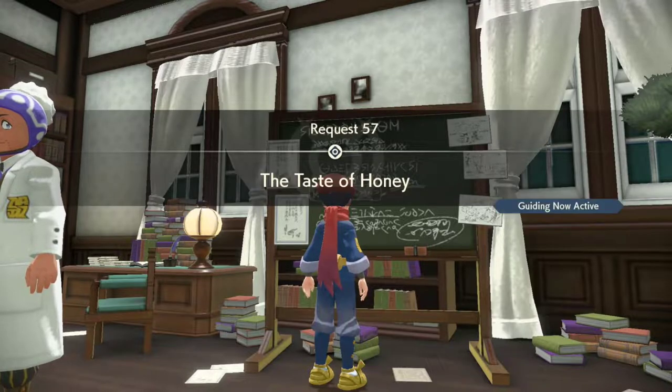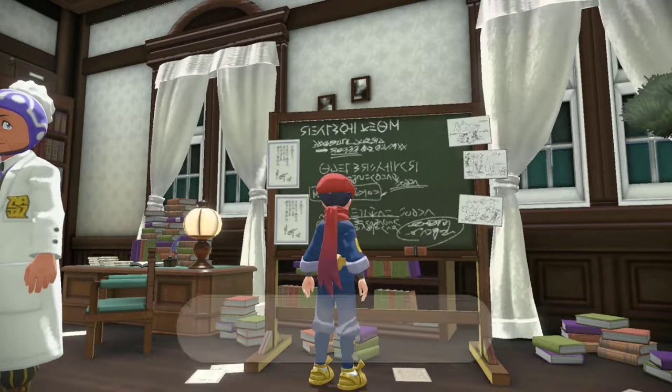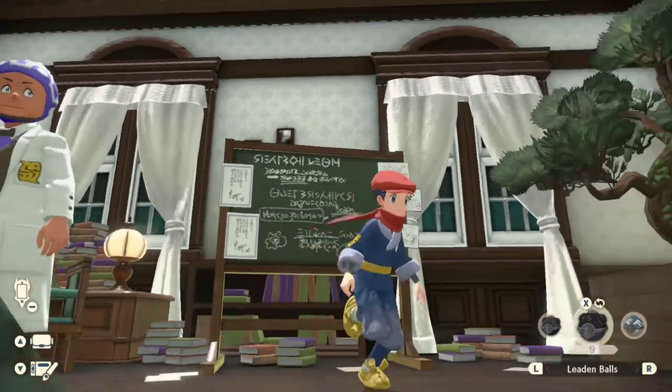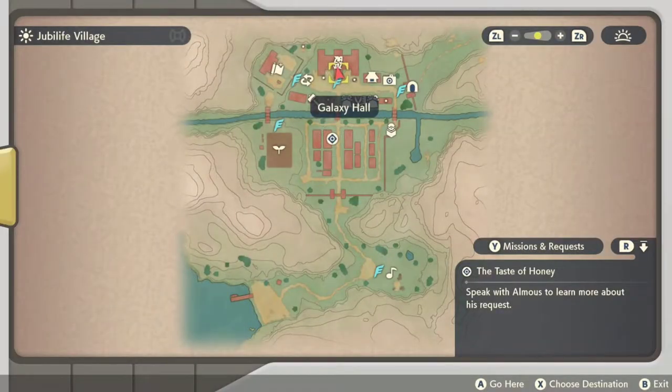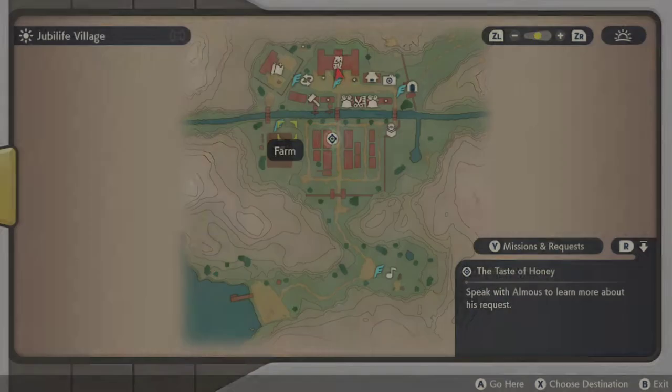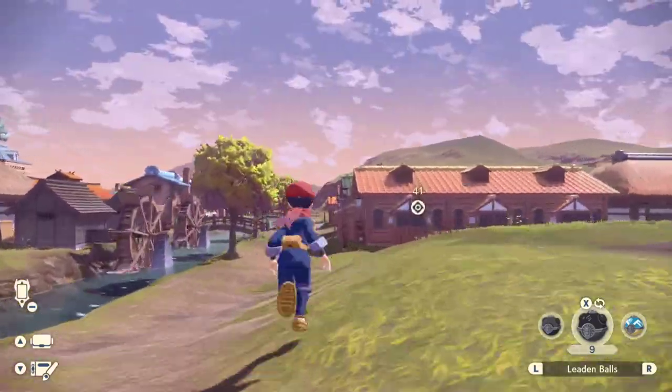This is a request you can find on the blackboard in Professor Leventon's lab in Galaxy Hall. To unlock it, you must have reached the point in the story where you get Basculegion as a rideable mount Pokemon. You also need to have added Combee to your Pokedex, so you need to go catch a Combee first and then you should see this on the blackboard.